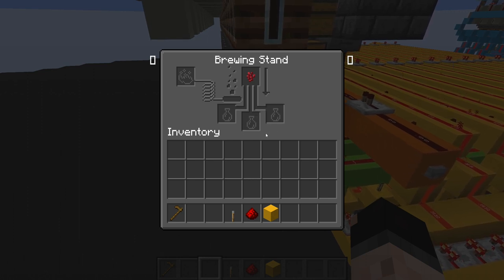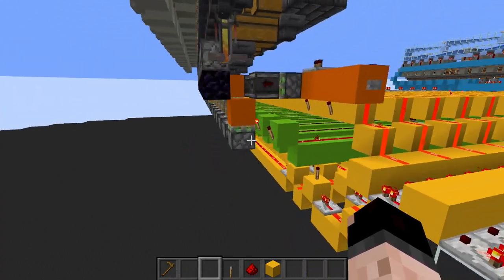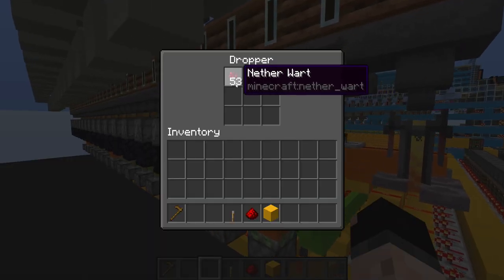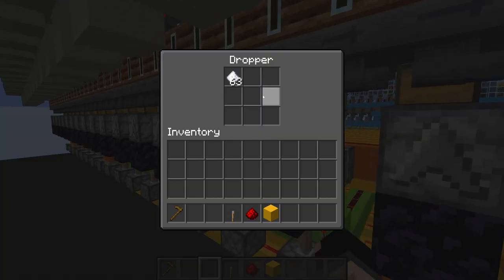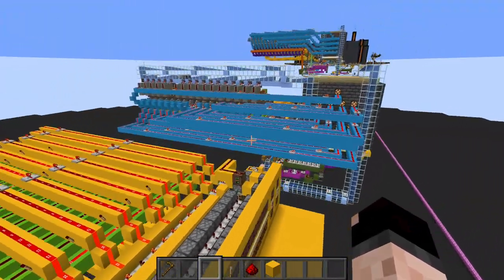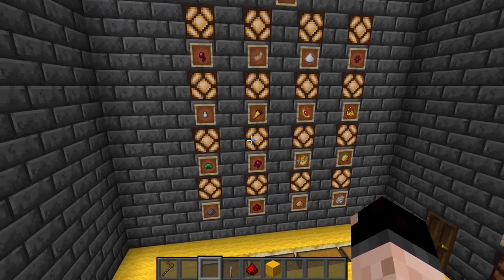We don't want to brew this manually — we don't want to put in manual water bottles or our own blaze powder. We want to make that automatic and start being able to see how much of each ingredient we have. Do I have enough nether wart? Do I have sugar to make my swiftness potions? That's when we move over here to this next line.